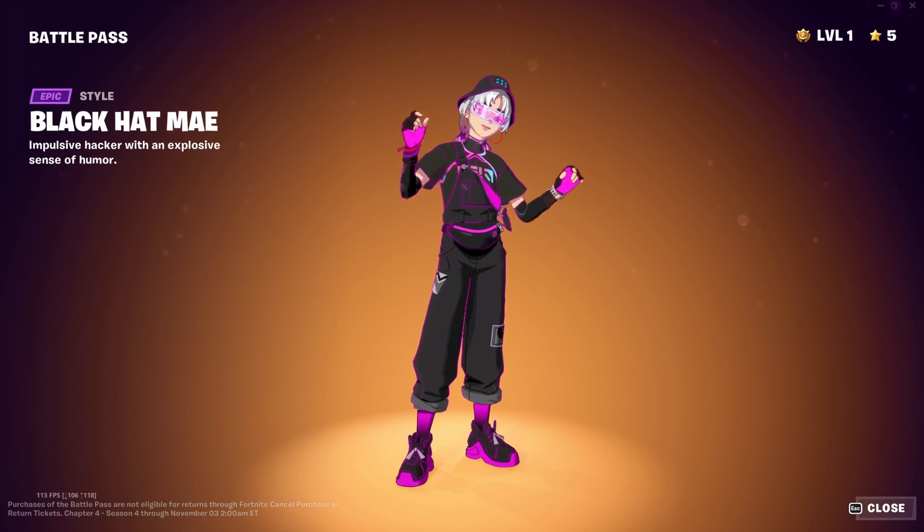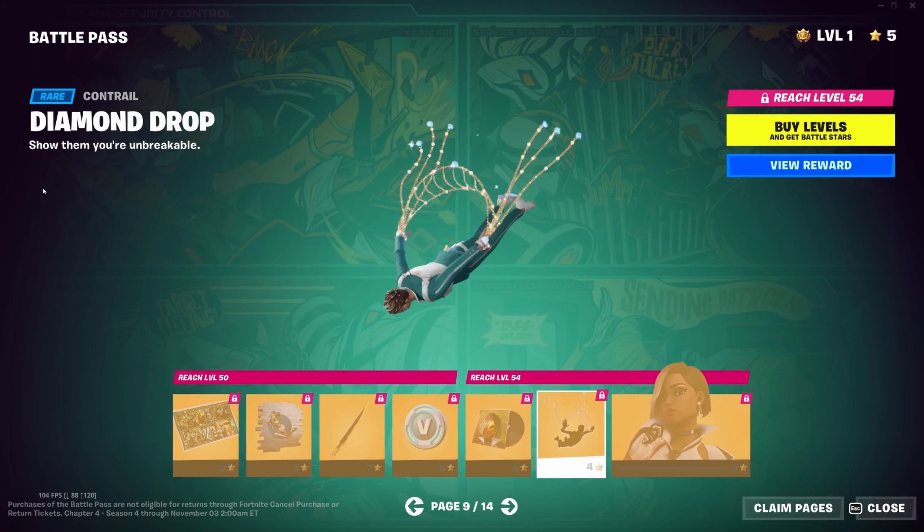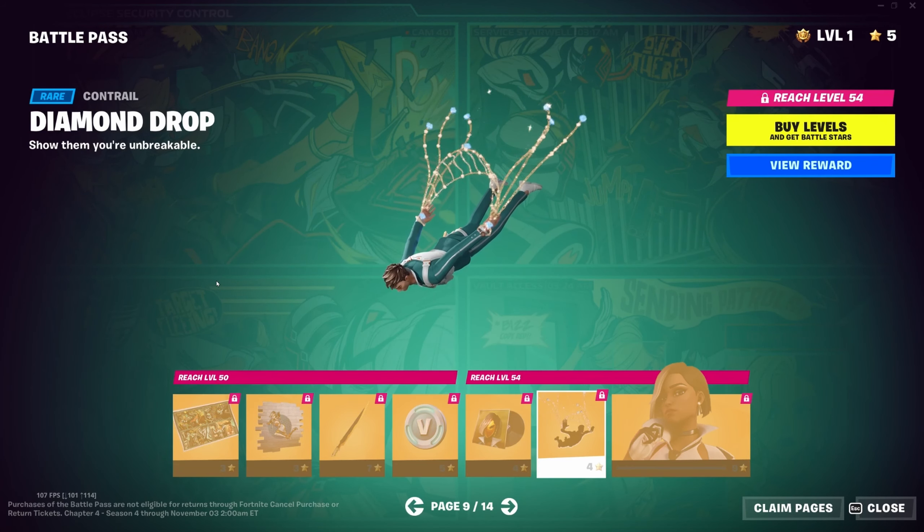Moving on to Antonia — this is like the spy character. We have the Antonia in Action spray, the Elegance Blade pickaxe, 100 V-Bucks, the Dangerous by Design emote which I like, and the Diamond Drop contrail — not as good as the other contrails but kind of neat.